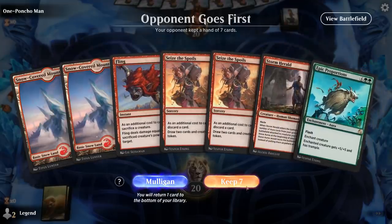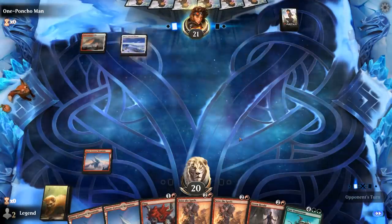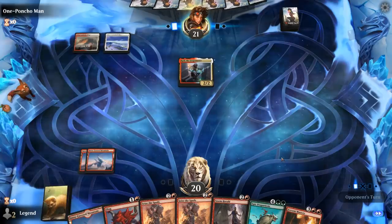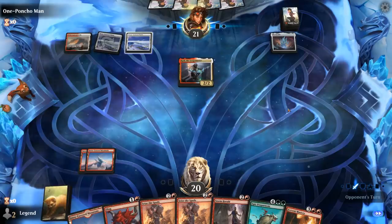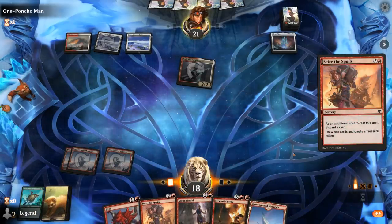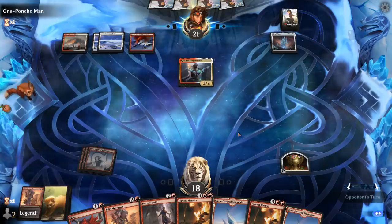Alright, we're on the draw with a reasonable hand, still missing Calcification but we've got everything else. Opponent Red-White with some sort of equipment deck. Fervent Mastery could come in handy on turn 3. Then Seize the Spoils discarding Proportions. Next turn Fervent Mastery looking for at least one Calcification, maybe two Storm Heralds to play it safe — though there's the risk we also discard our Fling.